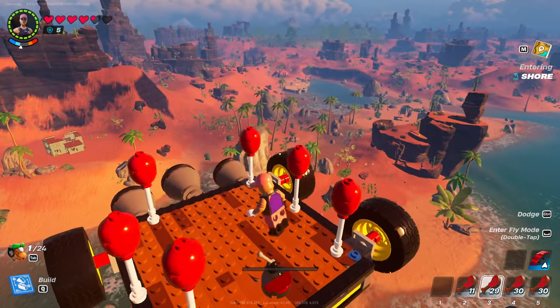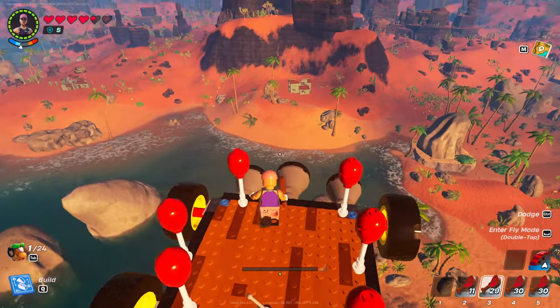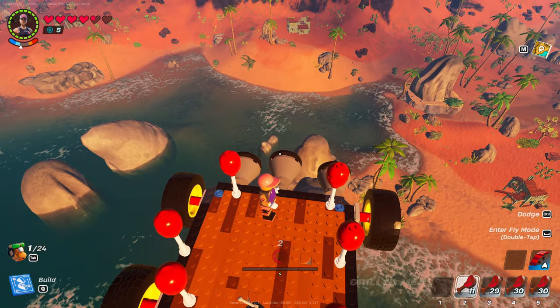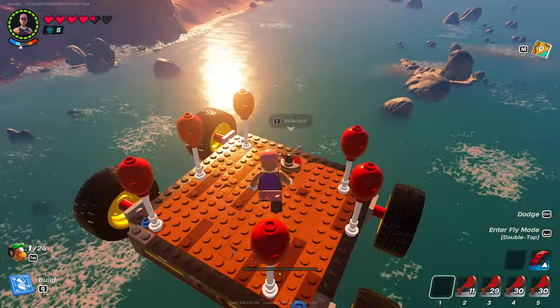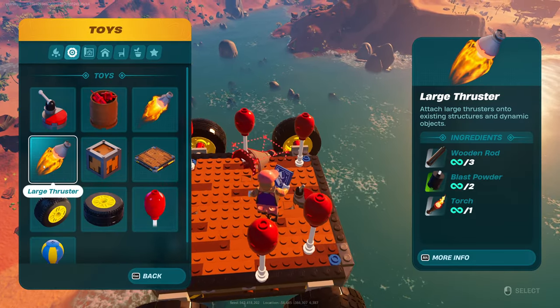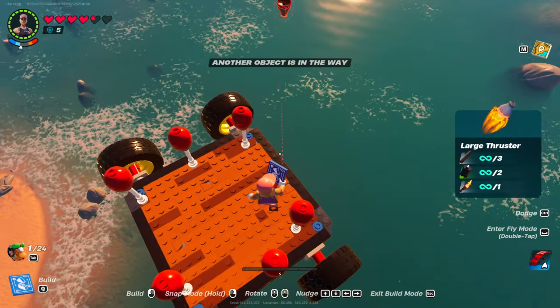That's basically how you build a car in LEGO Fortnite. You can build it really big and add a lot of features to it, but this is just a base car. And to go the other way, you can just put some thrusters on the back of it.